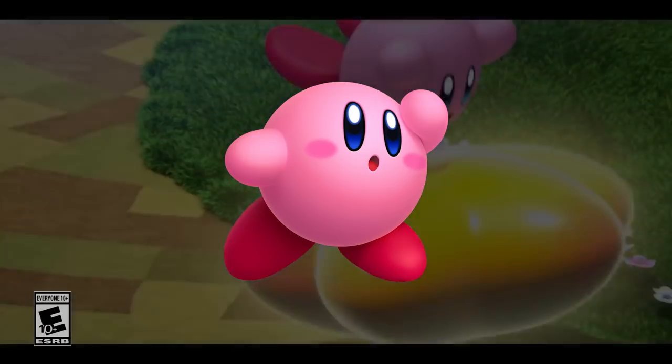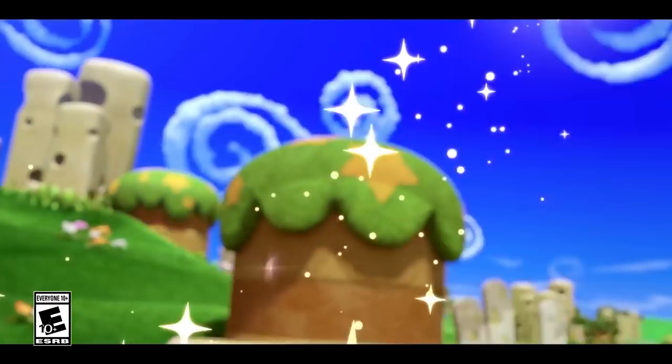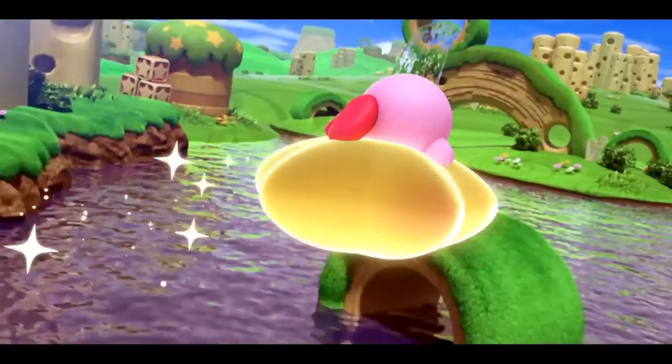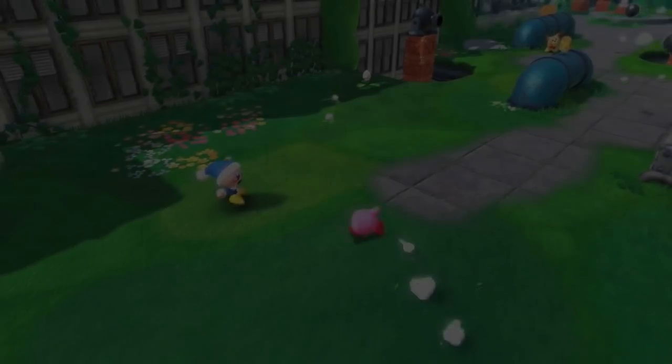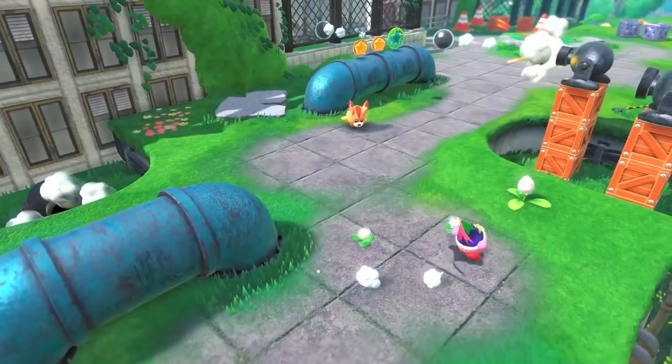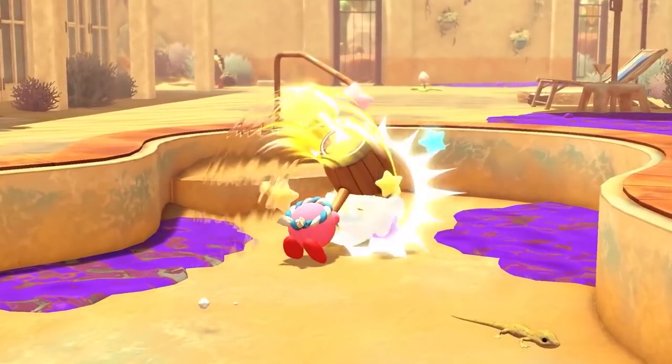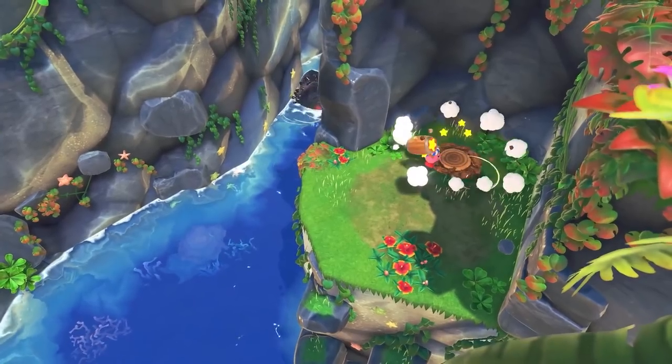And suddenly, Kirby! That's how the recent release date trailer felt for Kirby and the Forgotten Land. The game was first revealed back in September, Nintendo was completely quiet about it, and out of nowhere they declare it's coming in March. There's only two months to wait, but it's going to feel agonizing with just how good it looks.